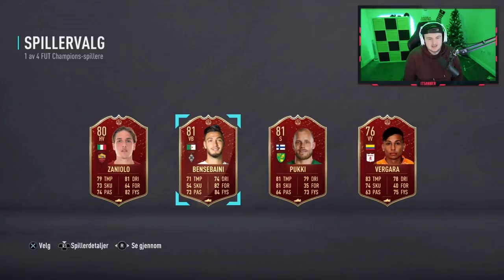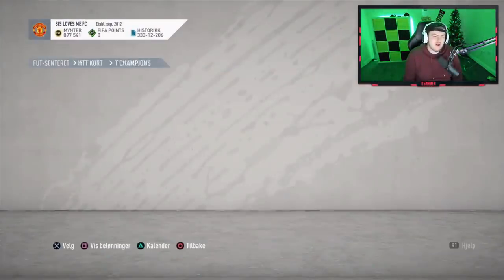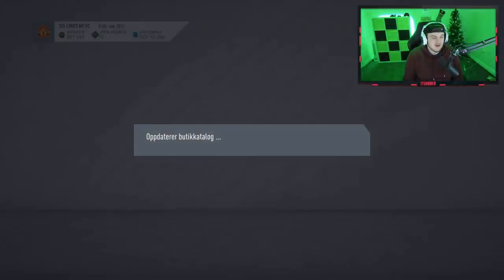Yikes. I guess we go Pukki for the links. I mean, an 89-rated card — I guess it's decent. But we've got 27 packs now — don't let us down, do not let us down.